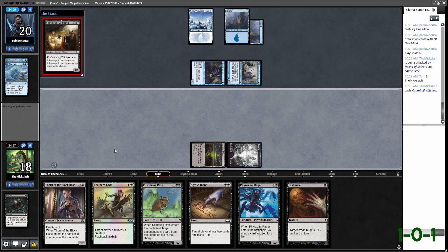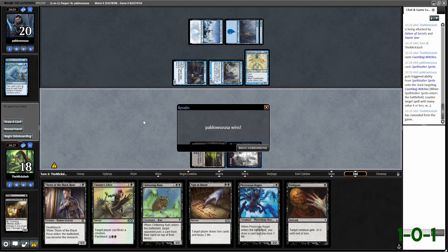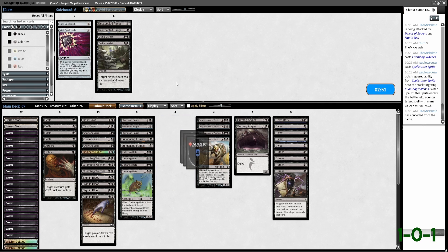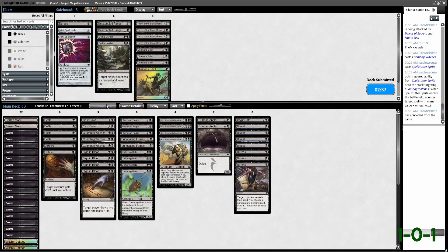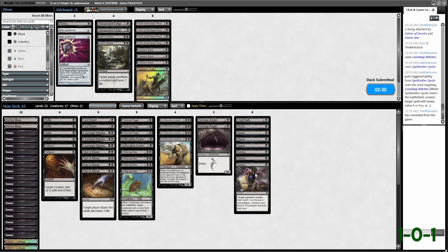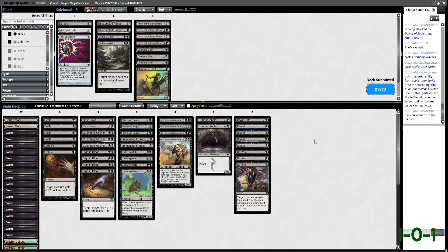Maybe Cuombajj Witches is more impactful. It's going to be game two — we're already overrun. I think we have a better advantage after sideboarding. I honestly like Divest a little bit more I think. They were building a board quickly and we didn't have a very good hand to deal with what they're doing. Cuombajj Witches was our best card, so might as well. We were hurting on land too. We're not playing for anything other than street cred, so let's just move on to the next thing.